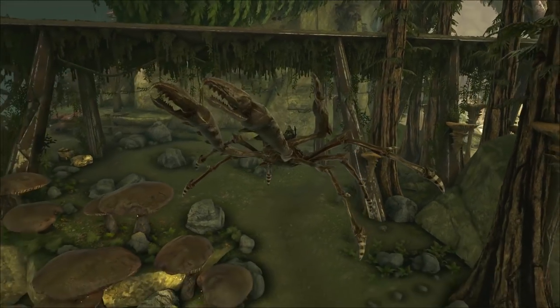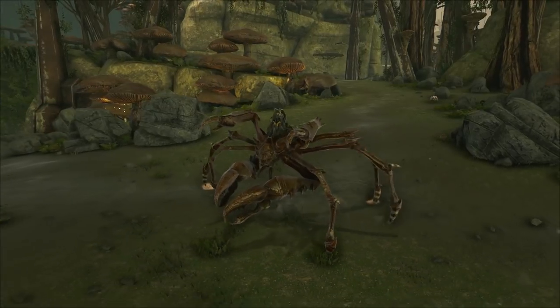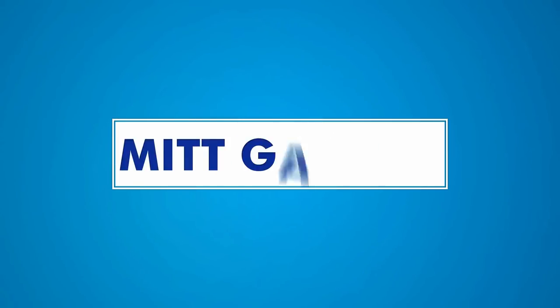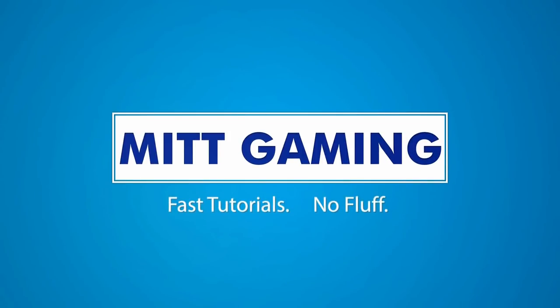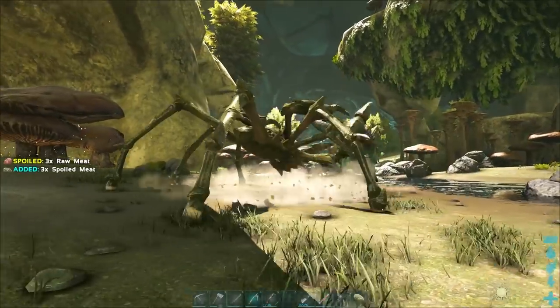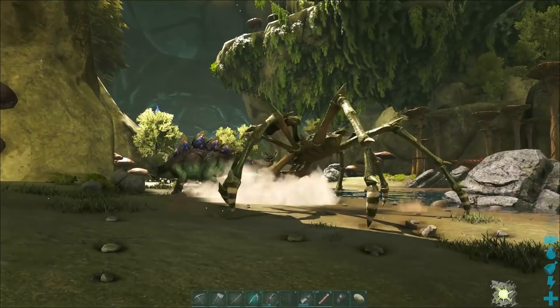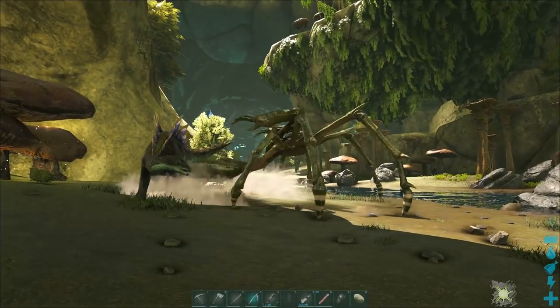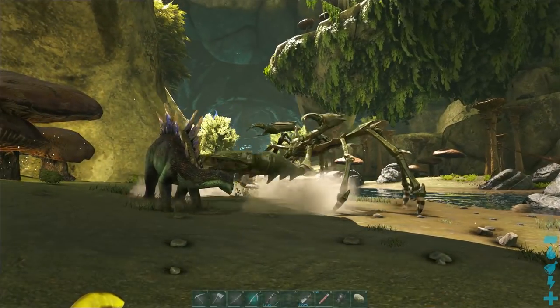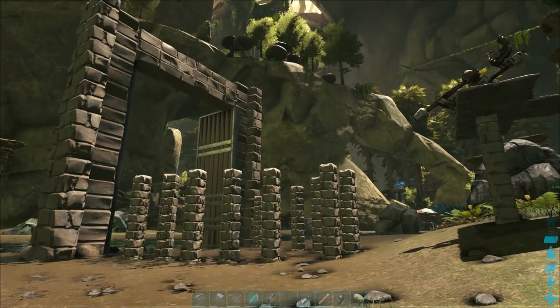Hi everyone, this is Phil from ItGaming and today I'm going to show you my guide to the Carcanos in Ark Aberration. The Carcanos is a giant crab available in Ark Aberration. It's rather challenging to tame because it cannot be tranquilized with darts or arrows. You have to use cannons or catapults, similar to the golems in Scorched Earth.